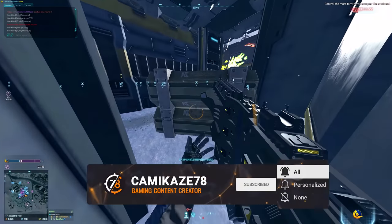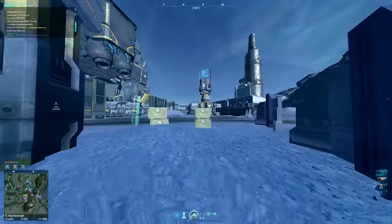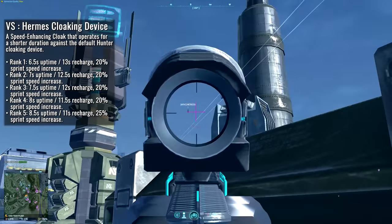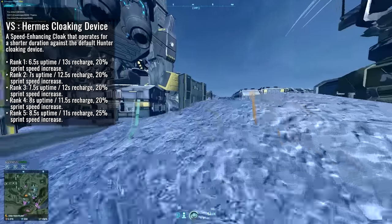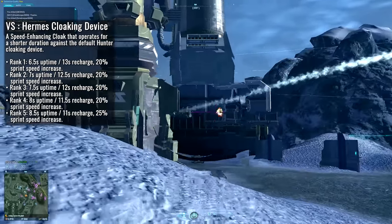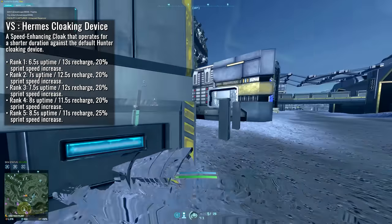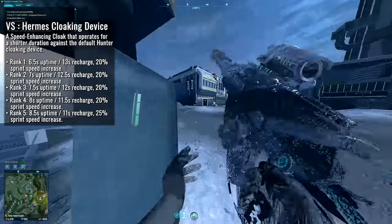Disclaimers aside, we'll start off by talking about everyone's favourite spandex enthusiasts, the VS. The VS are going to be receiving the Hermes cloaking device for their infiltrator class. This is really a short burst cloakability that caters to a more aggressive play style and allows players to close the distance a little bit more effectively. This cloaking device will provide a boost to your sprint speed while cloaked and full damage resistance while taking a hit to its cloak uptime as a counterbalance. At maximum rank, the cloak will last 8.5 seconds with an 11 second recharge time, but will increase your sprint speed by 25%.